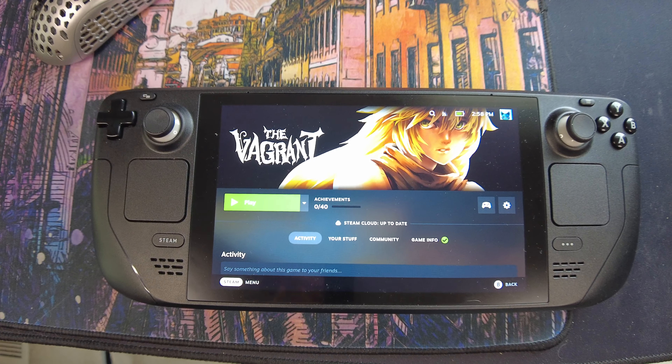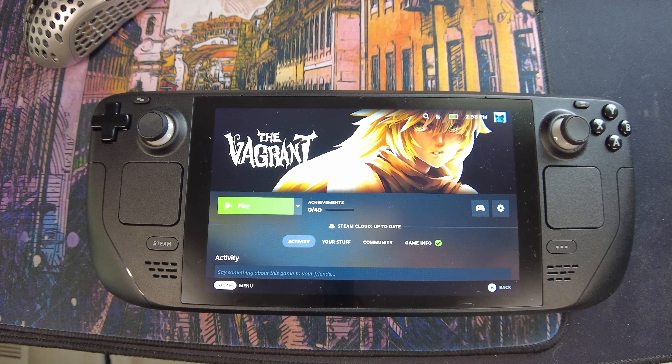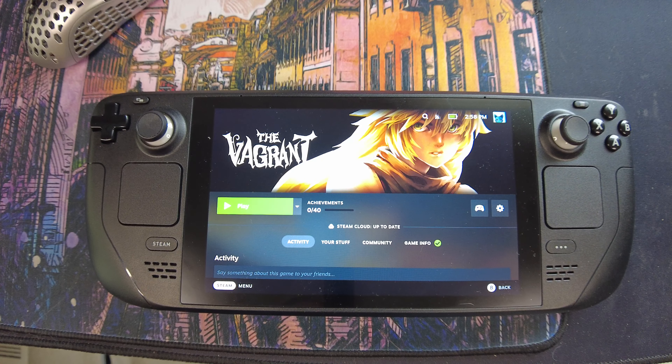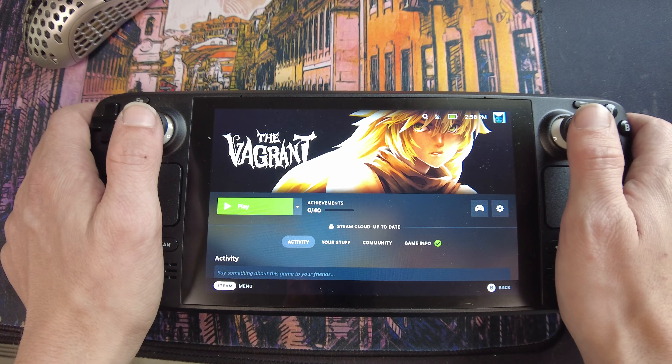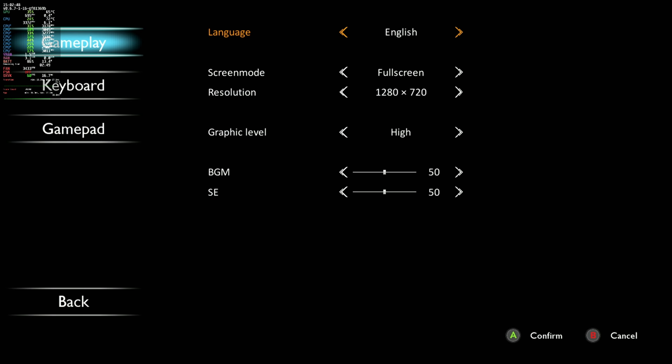Why don't we go ahead and hop on in, look at the settings if there even are any, and then get a little gameplay by hooking it up to the capture computer. And then we'll get a little camera gameplay too, because I know some people like watching people play just like in this mode, so we can do both and make everybody happy. Before we get into the Vagrant, why don't we look at the settings real quick? There's not many. It's just full screen, 1280 by 720, and we're gonna do high. And if it can do high, cool. These are sound settings, I'm pretty sure, so we're just gonna leave those alone.